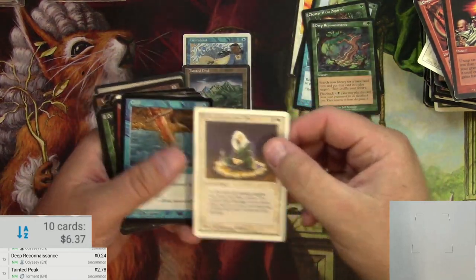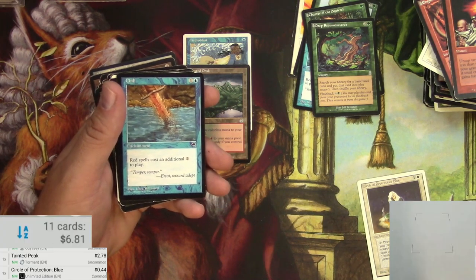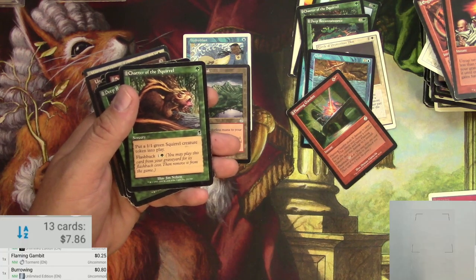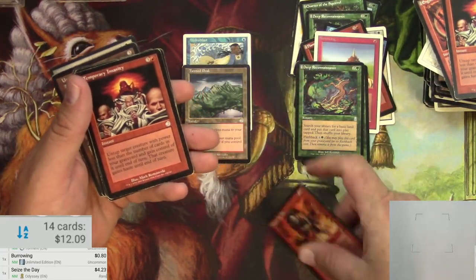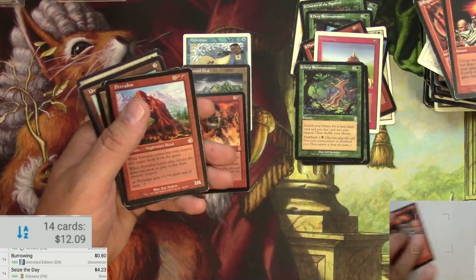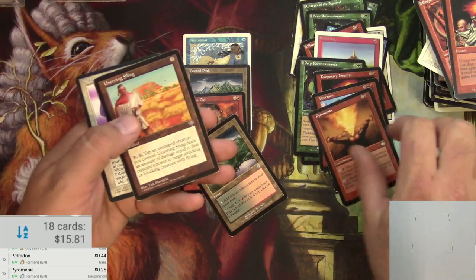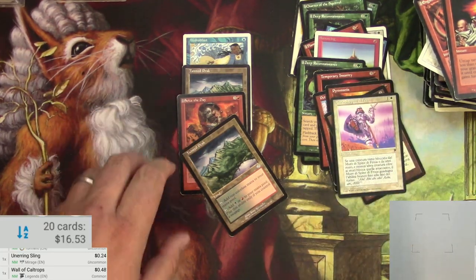Tainted Peak — there we go, $2.78 for a Tainted Peak. I think there was another one, not in great condition. Circle of Protection Blue from Unlimited — only 44 cents. Chill was nothing. Flaming Gambit — nope. Burrowing Unlimited — 80 cents, it almost makes my minimum but not quite. Deep Reconnaissance was nothing. Seize the Day — $4.23 minus condition hits, it's got a lot of edging so heavy play on that one. Petravark — pretty much nothing. Tainted Peak again. Pyromania, Unerring Sling, and whatever that is — it's a Wall of Caltrops. It's not a real Legends card.